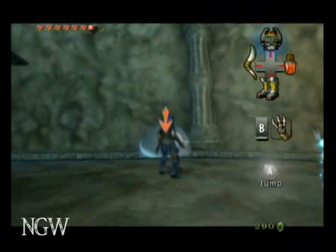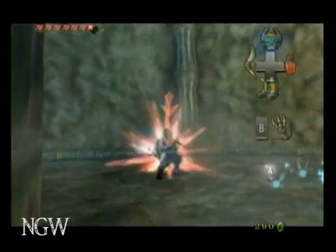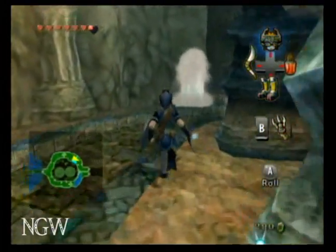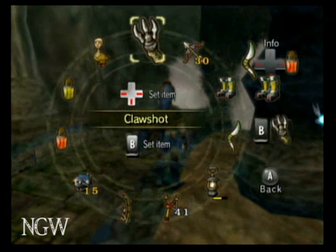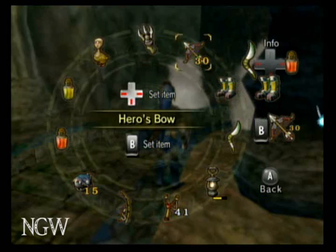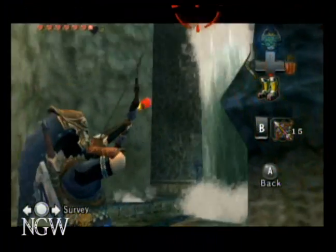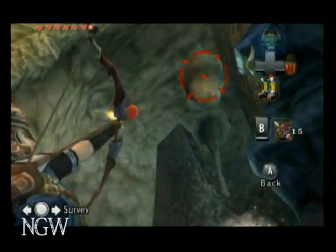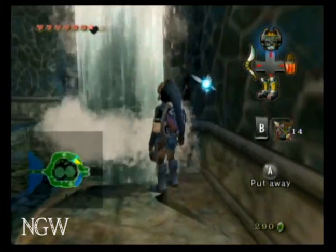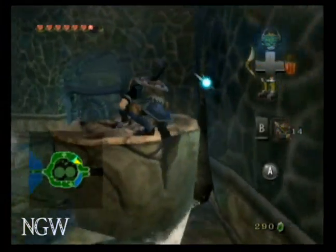Pots are always a good source of rupees if you want to use those. The bubble guys are easy now, because you can yank them out of their bubble with a claw shot. And then you want to get some bomb arrows out and shoot the stalactite, and use the geyser to get over the wall.